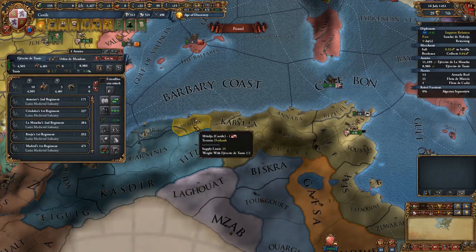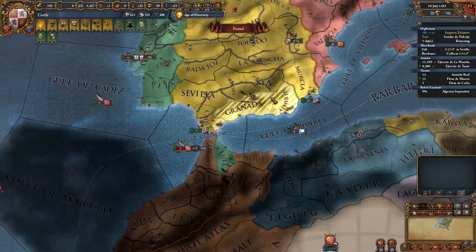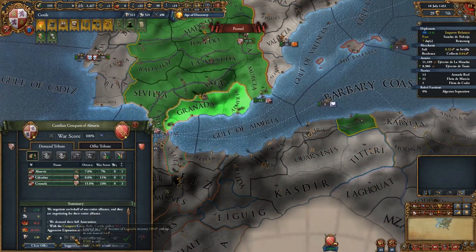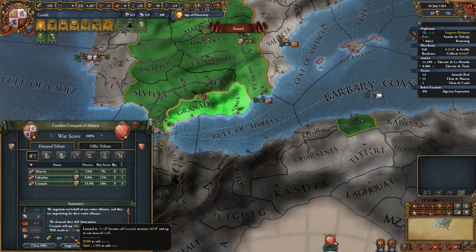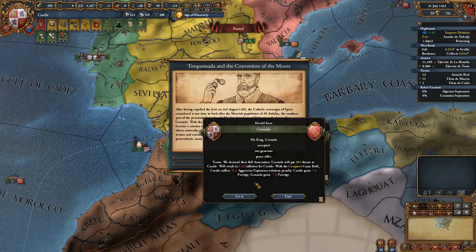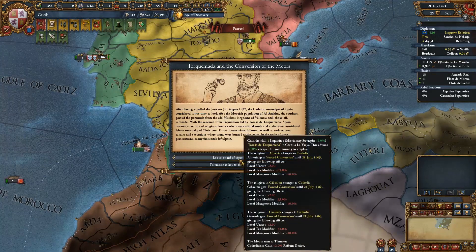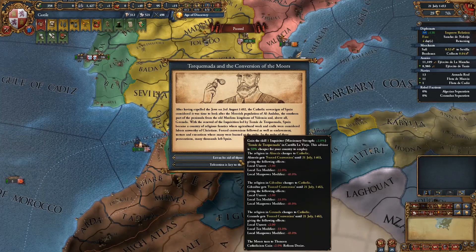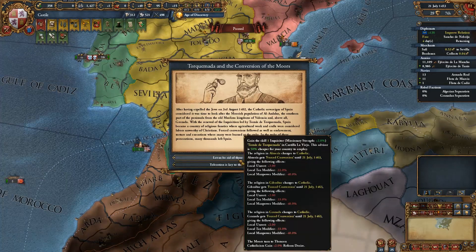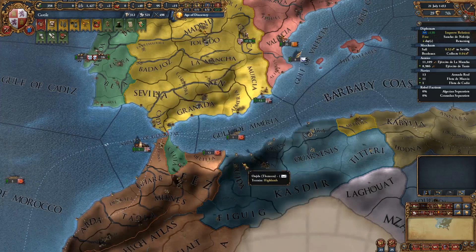Now you guys are all black flagged, but you can get back over there and get rid of that. We've got 100% war score against Granada. We do have a free diplomat, so let's go over here. We want to take all three of these from you and any money you may have — which could well be a lot: 203 ducats. Send diplomat. Excellent, fantastic. So that's done. Our mission is completed. Gain a one-skill inquisitor — the religion in our area changes to Catholic, which gives us local unrest and reduced tax and manpower. Or we can get a free stability and Catholicism loses some reform desire. Yeah, we'll go ahead and do that.